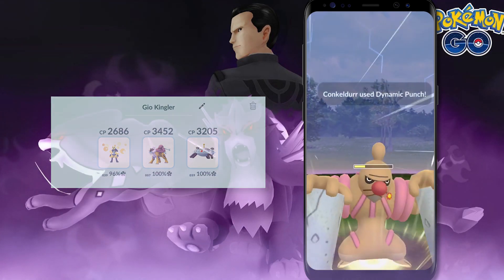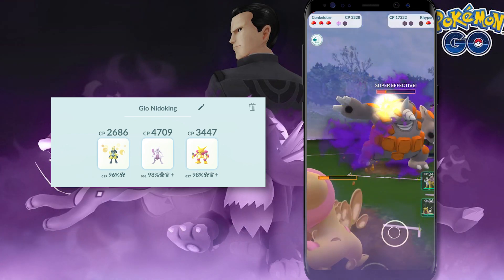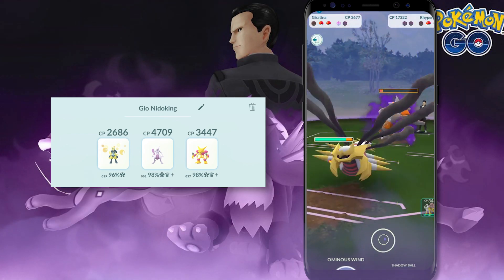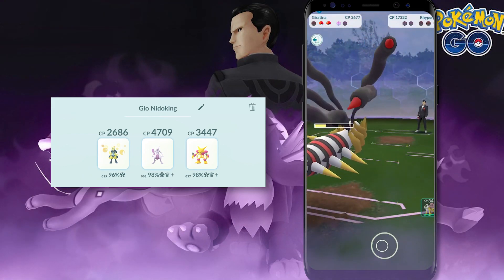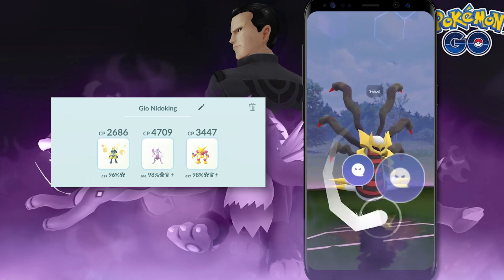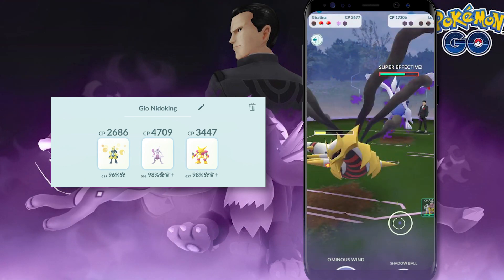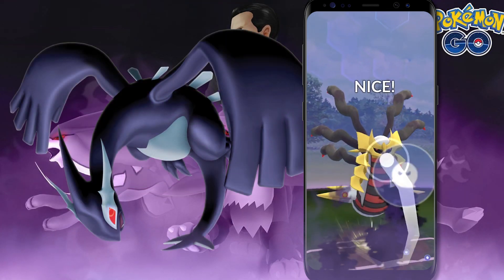The third Pokémon Giovanni could have is Nidoking, which is pretty straightforward — it's a Poison Type, so a Psychic Type like Mewtwo or Alakazam should be able to melt it down. I highly suggest trying to get as many shields down as you can before facing Shadow Lugia, and keep in mind Shadow Lugia may require two Pokémon to take down. A Mewtwo with Shadow Ball and Psystrike is a great overlap option, since it can take down Nidoking and then use Shadow Ball to deal with Shadow Lugia.